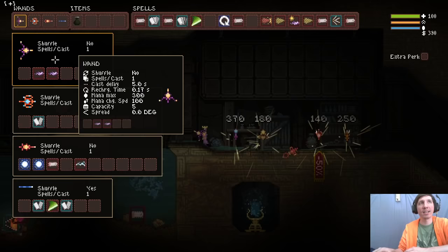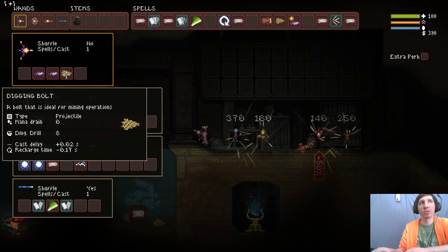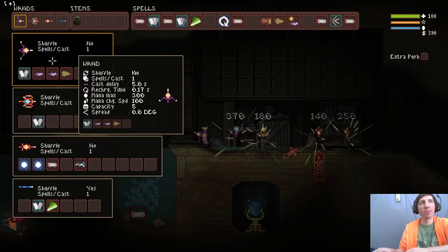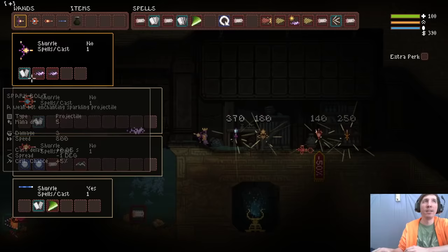The cast delay - it's not like, for example, if I shoot this and it moves from this spell to this spell, that's a five-second cast delay between them because the wand's cast delay is five seconds. If I had another spell it goes from this spell to this spell - that's five seconds from the spark bolt to the digging bolt. However, if I put a Double here it'll fire both spark bolts at the same time, and then take five seconds to move from this group to the next spell. Some squares become combined when you use multicast.